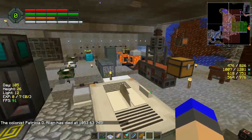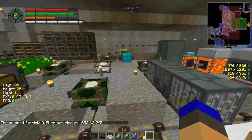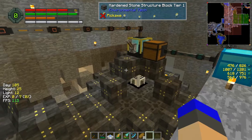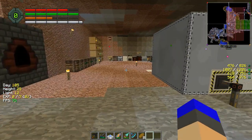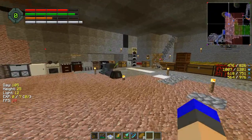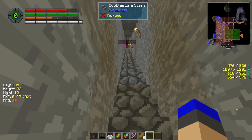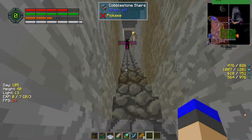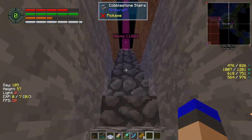My colonists are invading my base — I had a couple of them in here earlier, hopefully they've gone back home. The other thing I did was go upstairs and connect all the power to all of the turrets as well.